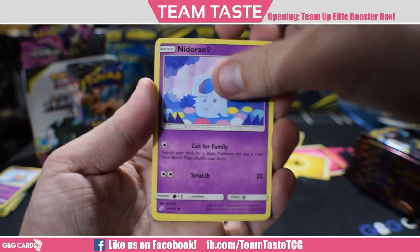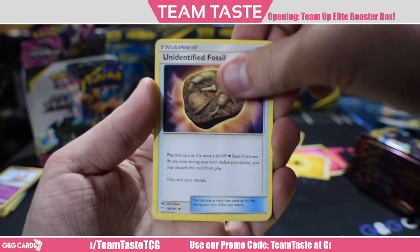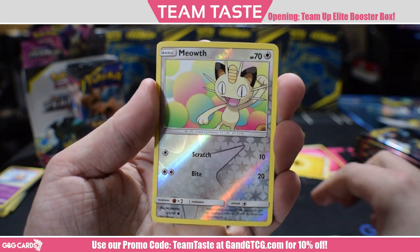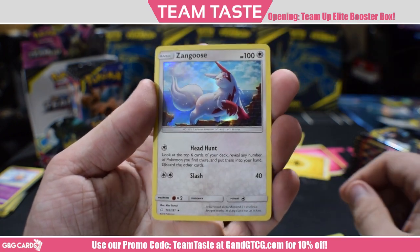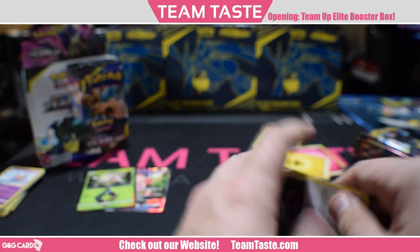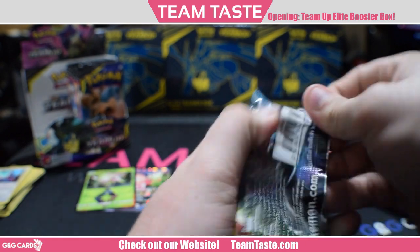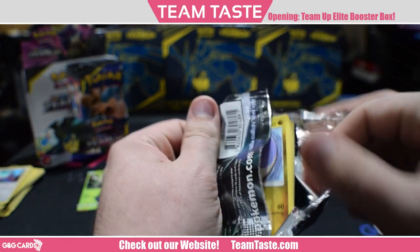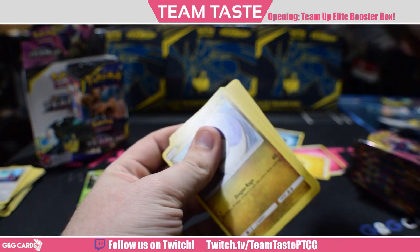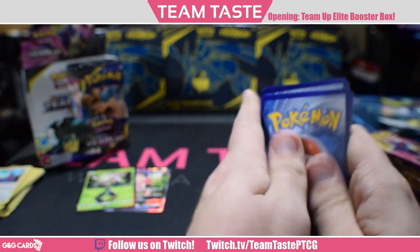So we got Bronzor, Poochyena, Nidoran Female, Pancham, Voltorb, Unidentified Fossil, Farfetch'd, Tentacool, a reverse Meowth, and the rare Zangoose Hollow — cool looking card, probably isn't good. Headhunt: look at the top six cards of your deck and put any Pokemon that are there. Very mediocre, as most cards in a set will be. There's very little that have real competitive value.